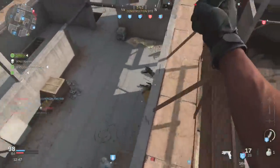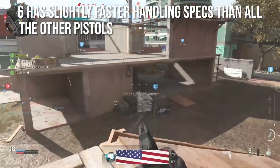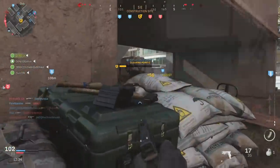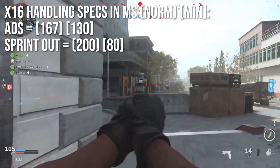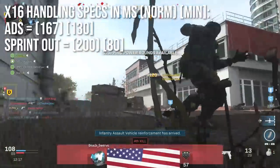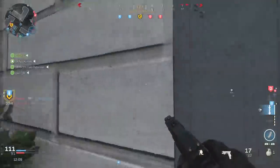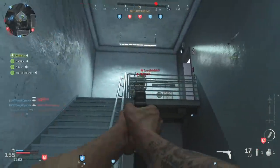The X16 does have slightly faster handling specs than all other pistols. If you want a weapon you can aim down sights or shoot from sprinting a little bit faster than anything else, the X16 is the way to go. Base ADS time is 167 milliseconds, going down to about 130 when kitted for maximum ADS. The sprint out time was 200ms but kitted for maximum sprint out it goes down to 80 milliseconds — almost instant — so you can run around hip firing to your heart's content.